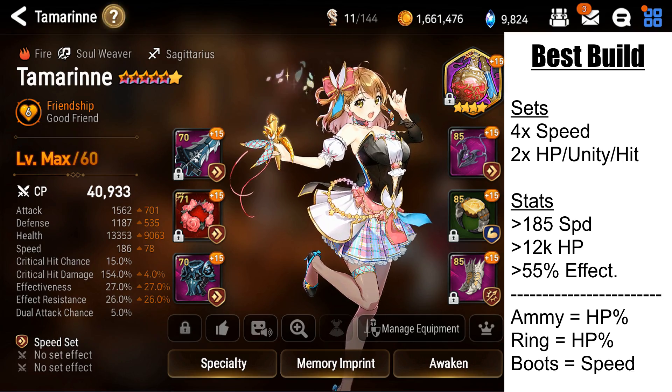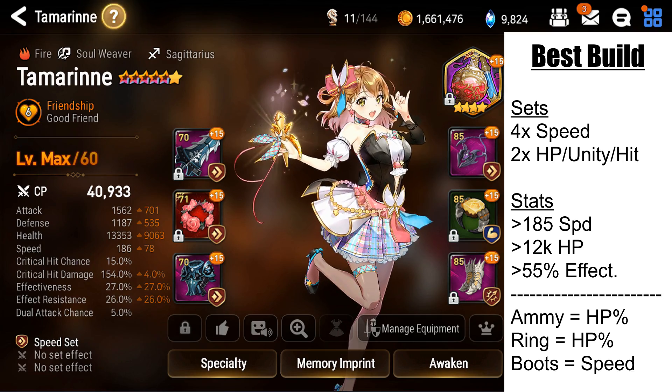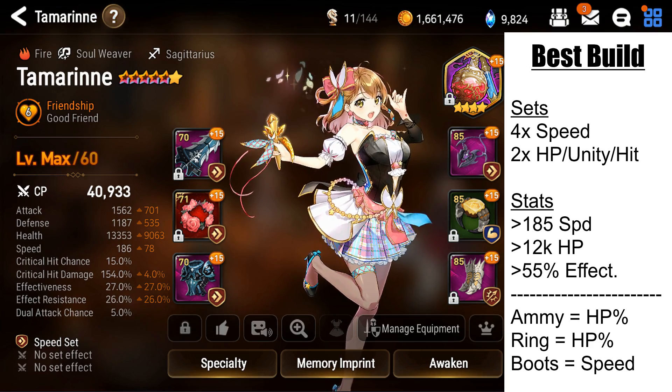By level 60, you want her to be around 12k HP and 190 to 200+ speed.